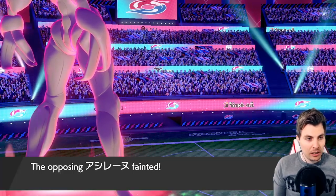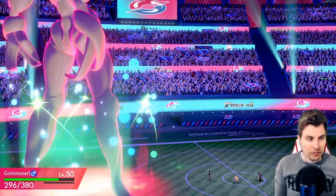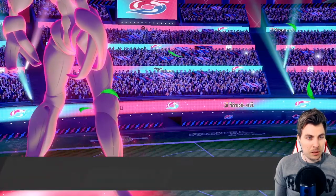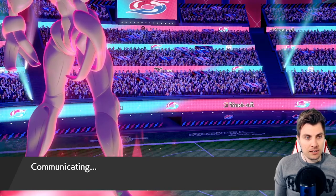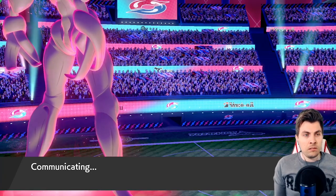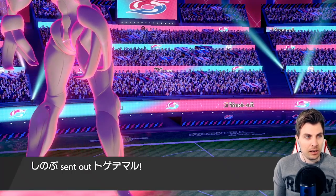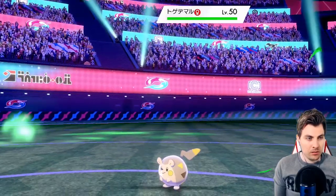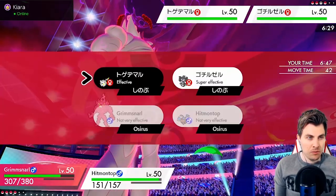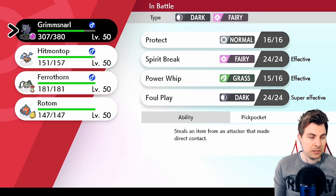We're sitting in a pretty nice position. Hitmontop isn't trapped in by the Gothitelle — we can knock that thing out next turn. We need to be careful about the opponent's Dynamax. Hopefully this is a clean one to kick off with. Togekiss coming in — I'd imagine we'll probably see a Nuzzle here. I'll go for the G-Max Snooze.